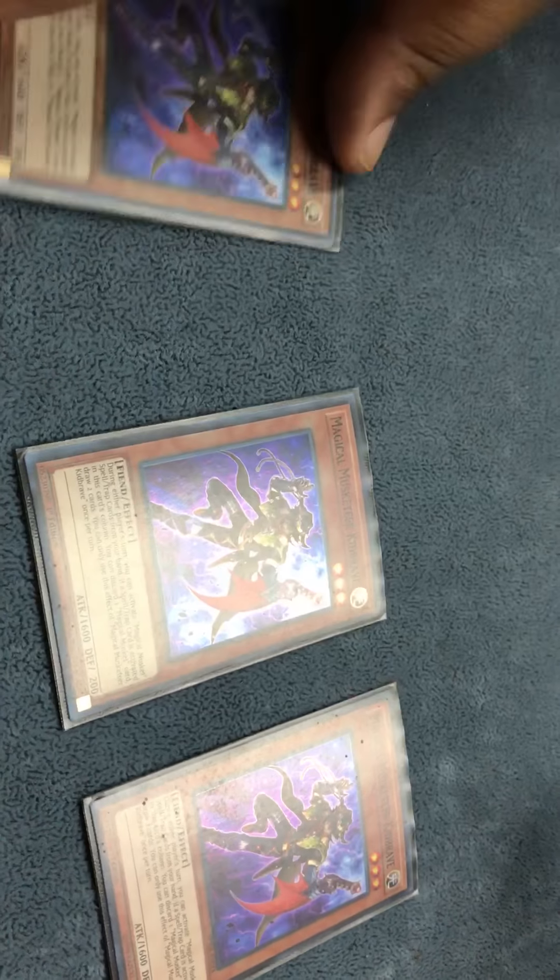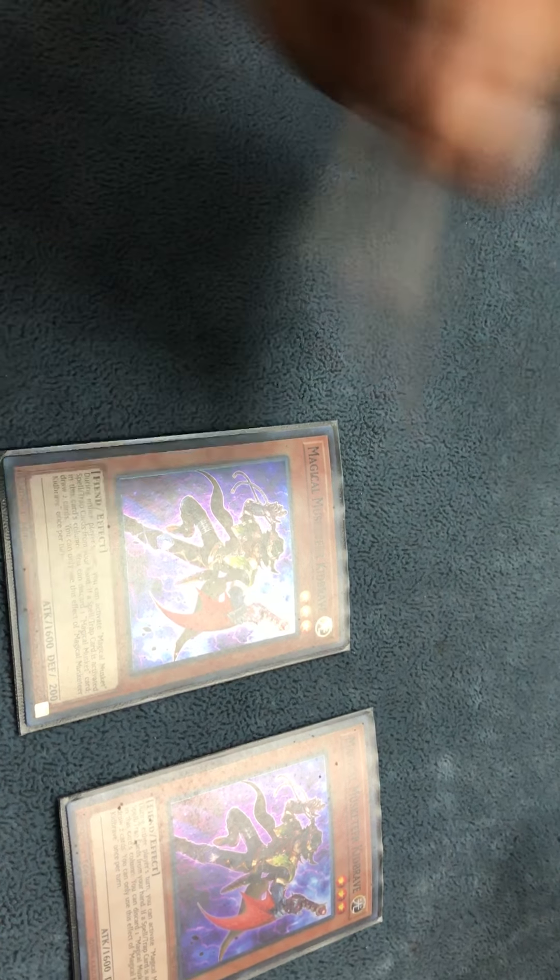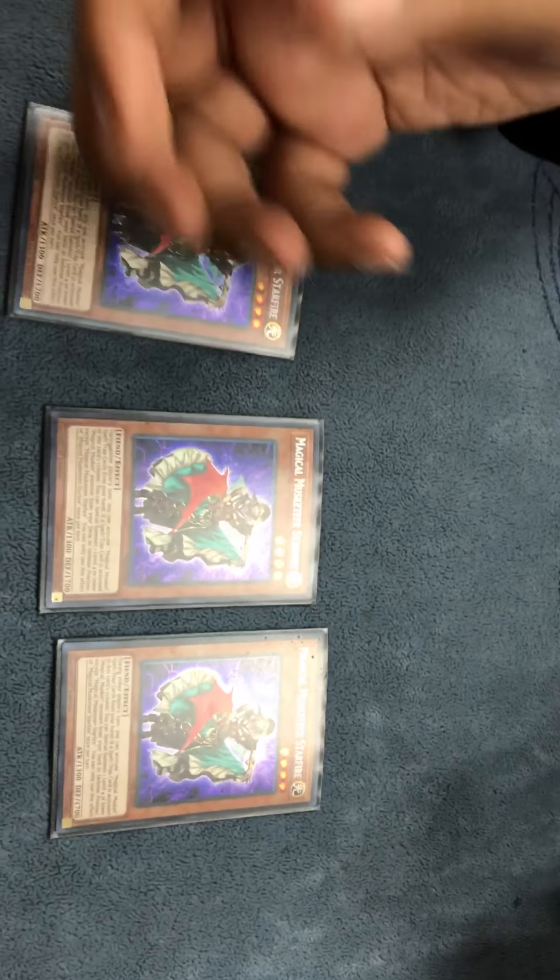Three Kid Braves. Same activation effect as the others — to set from your hand — but this one discards a Musketeer card and draws two cards. Three Starfire. This one searches from the deck.